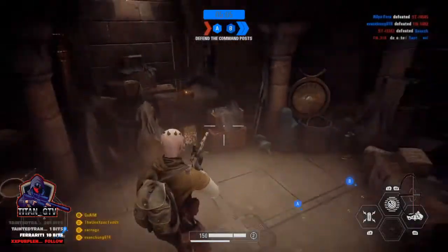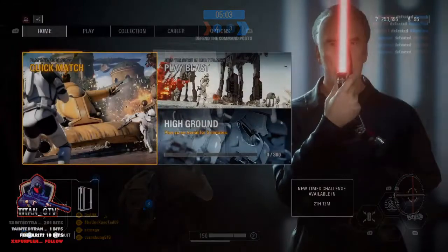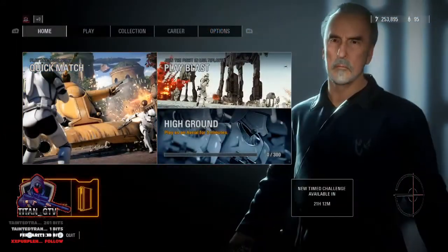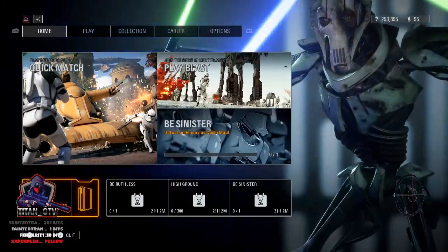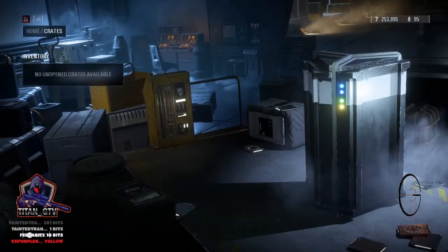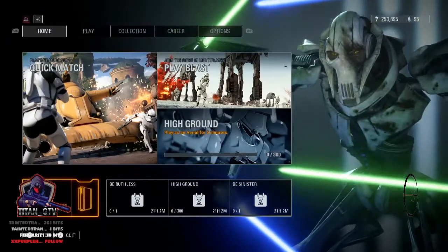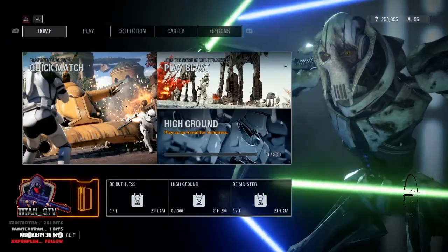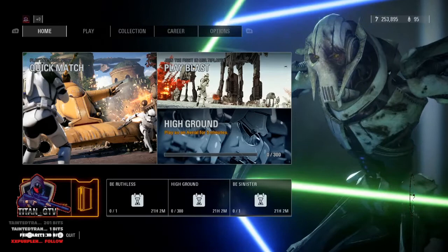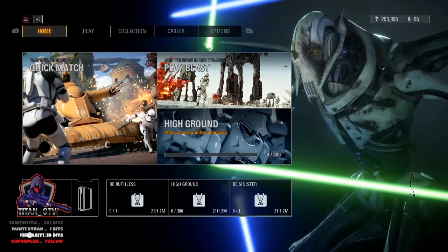When you finish the game, in the bottom left where your unopened crates are - that's where it's gonna be. You have to open the crate. It also automatically equips it. I did do this earlier and messed it up, so I have a part two where I can show you when I opened it.